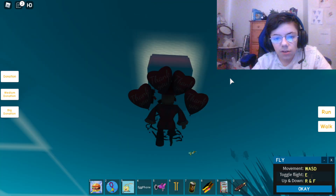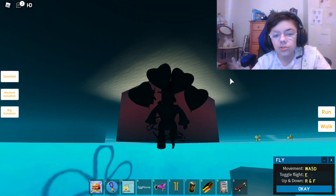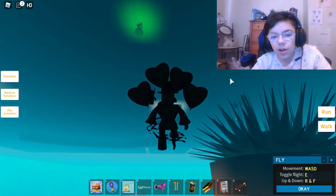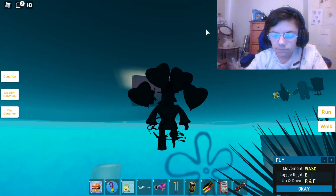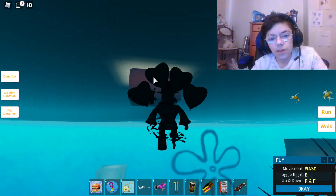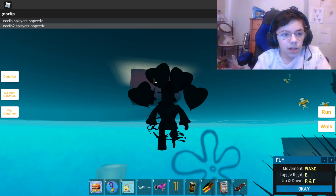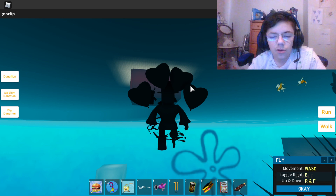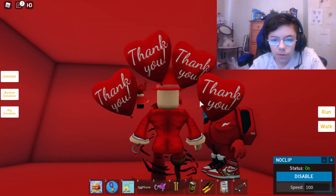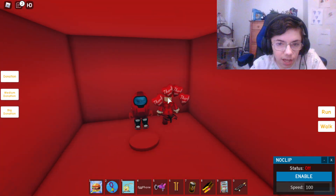The secret morph is in a red box — here it is. Only admins can use this. It's like an Among Us character but creepy. So if you see someone morphed like this, that means they're an actual admin in this game.